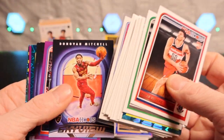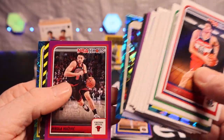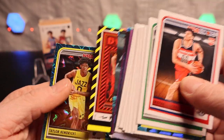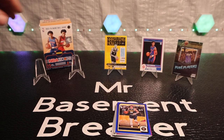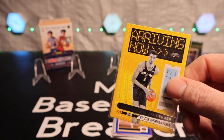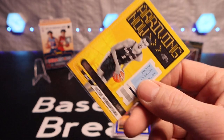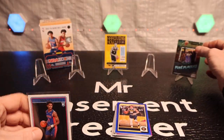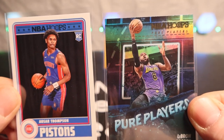We got Azar Thompson, Donovan Mitchell, Devin Booker, Chris Middleton, Donovan Mitchell again, Giannis on the Dynamos. With the best pull being the Victor Wembanyama - I'll top-load him, keep them all clean.